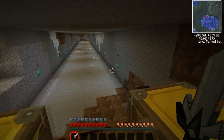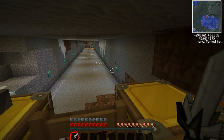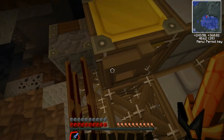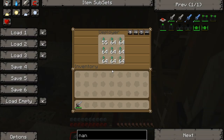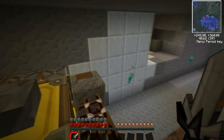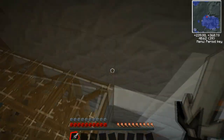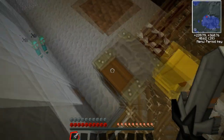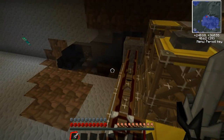Every ten blocks it'll fire these deployers, which will set down torches if there's a wall beside it. Like you see all along here — these are the interdiction torches, so they'll ward off any monsters or whatever.